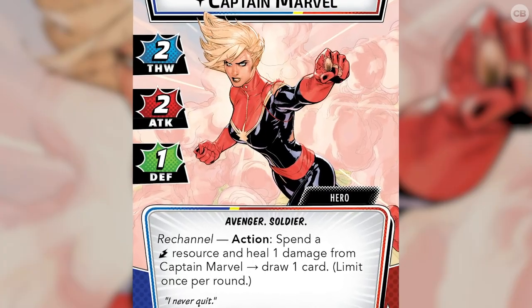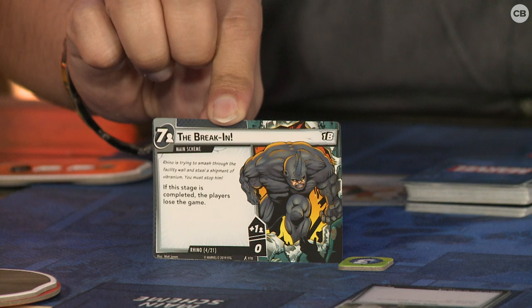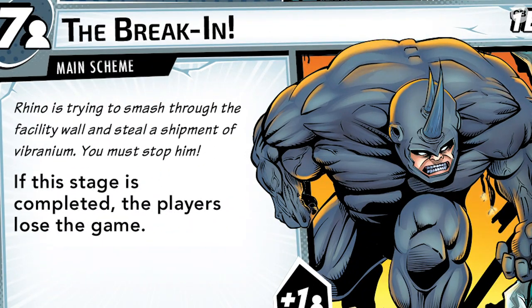You'll see those icons of thwart, attack, and defense. Thwart is essentially how you keep the game from ending, because villains like Rhino have a threat threshold — seven per person, so that's 14 if you're playing with two people. That is the number of threat that needs to reach for the villain to win. Rhino wins if it hits 14, and you win if you defeat him before that happens. You thwart to remove threat from his card, or you can just attack him aggressively.